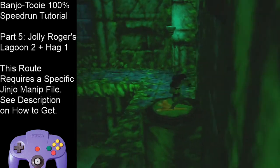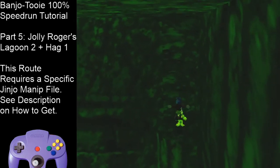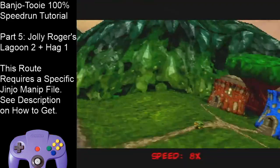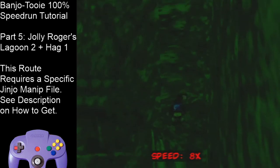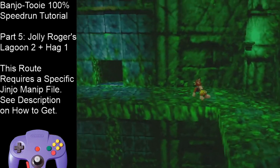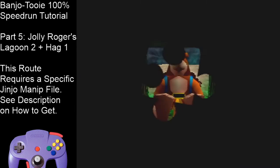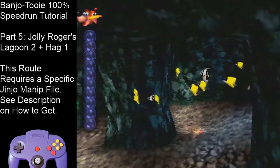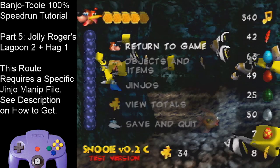I would recommend doing a roll-jump flutter around right here, though you can do it in Talon Trot. Highly recommend: if you see that guy is dark, do the roll-jump flutter to get around this corner, because it's very easy for him to hit you. Backflip up here, turn the camera this way. Do a flutter beak bust on this ledge, then a backflip beak bust for the Jinjo. After the Jinjo, get into Talon Trot and do a big jump over this seaweed and down here. Get a grenade nest on the left. Get in the water — do about three strokes, and then do a Talon Torpedo.